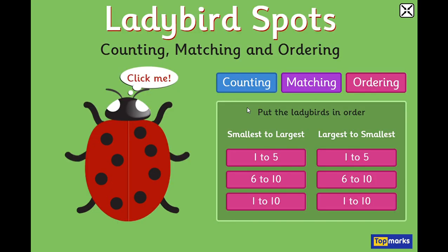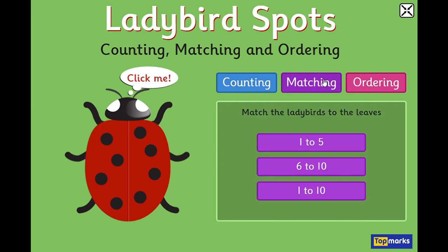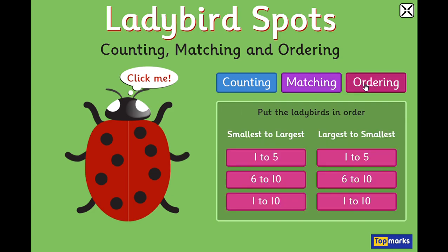Going back, there are lots of games you can play — the counting games between one and five and one and ten, with numbers or with words. You can say how many there are or put the numbers on. You can do the matching game, matching ladybirds onto leaves. And you can do the ordering game, putting ladybirds in order. There are a lot of games to play on the Ladybird Spot on Top Marks — okay, bye bye!